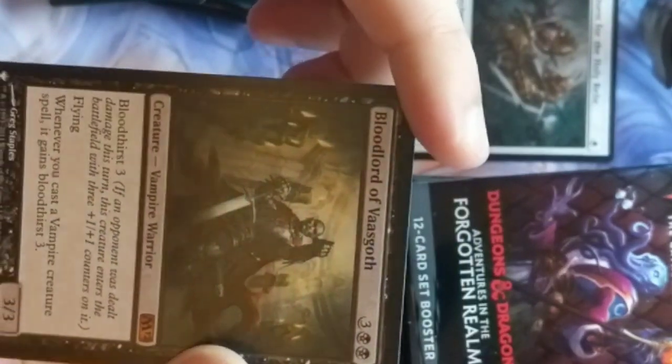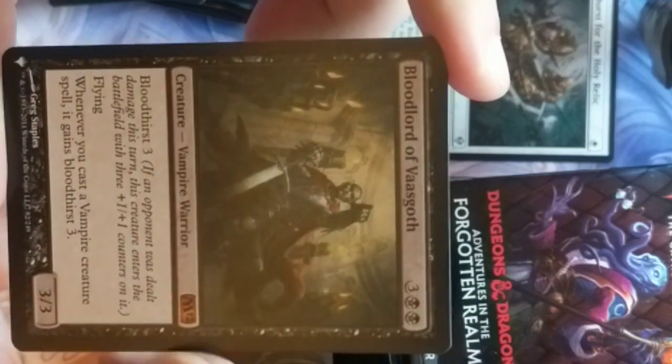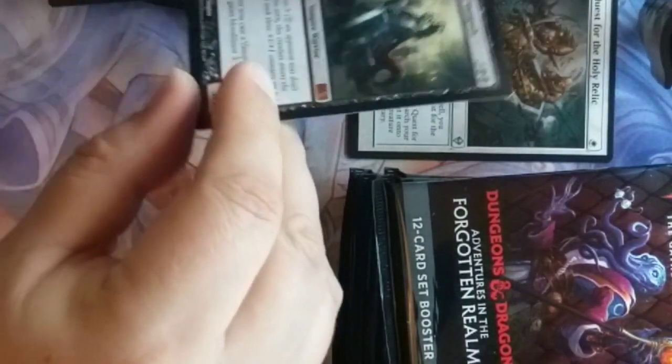We got another list card right off the bat — the Bloodlord of Vasca. He's a vampire warrior — I feel like he fits into the D&D setting fairly easily too. Two D&D list cards right off the bat. Love the Gnoll art card.